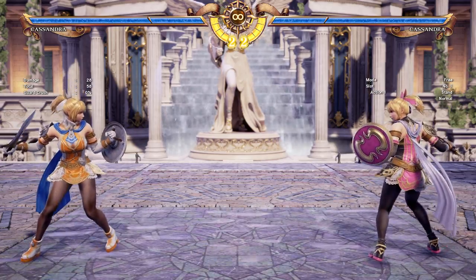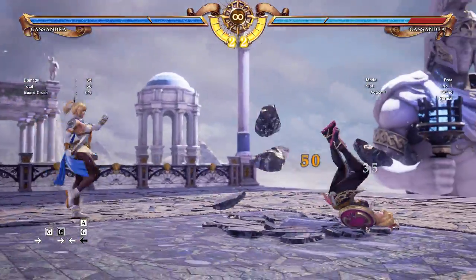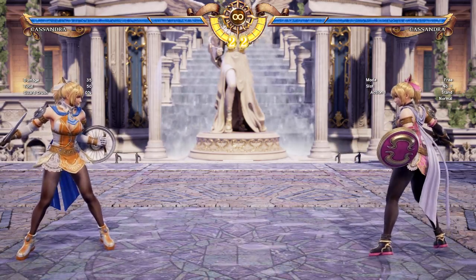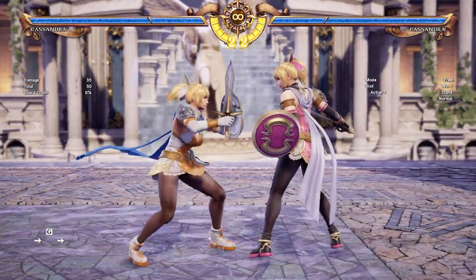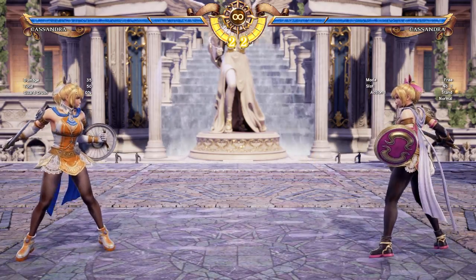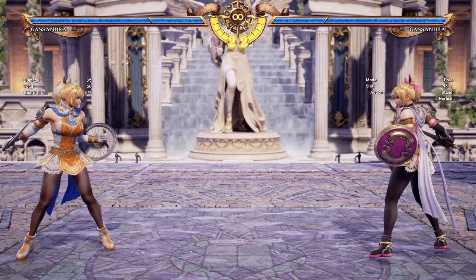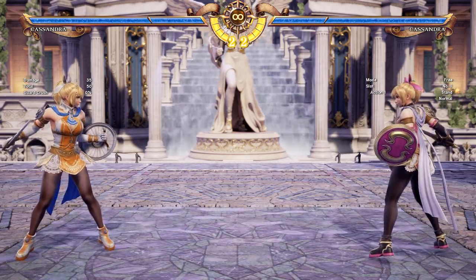She also has some Divine Force triggers on her grabs. Her 6-4 command throw will give her a Divine Force and that is a backwards break. Because it is a command throw, in Soulcalibur 6 if you break a command grab, they are generally plus 8 on throw break - so this is very good for her. If they know that and they break the grab, you can still dictate the pace by either moving around to back off and re-initiate later, or if you know they are going to move a specific way, you can punish their movement with your plus 8.